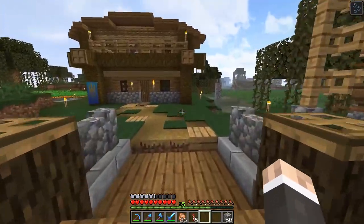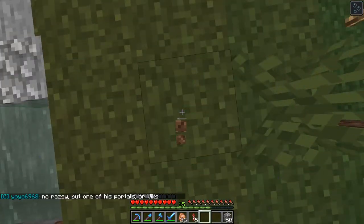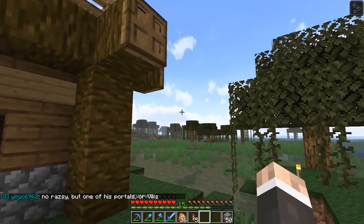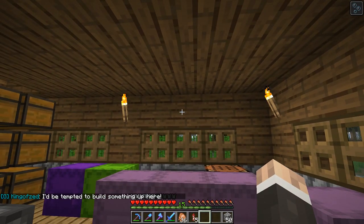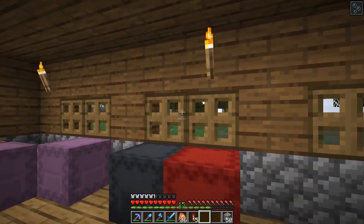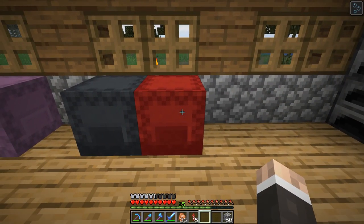I was able to get a couple of successful spawns. It turns out you really just need to have as few people on the server as possible, because a lot of people don't have the ground below their bases lit up. So when there's a lot of people on, they take up the mob cap, and since there are a lot of unlit caves, you don't really get any good rates. You really have to do this when there's no one around. I'll throw up a screenshot showing that I did get some spawns.